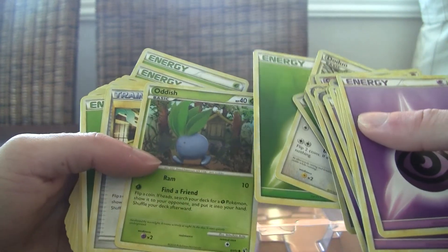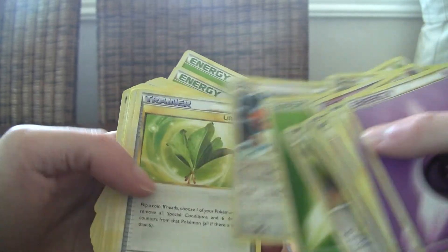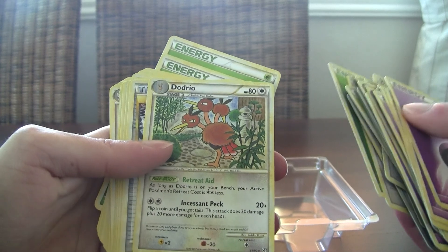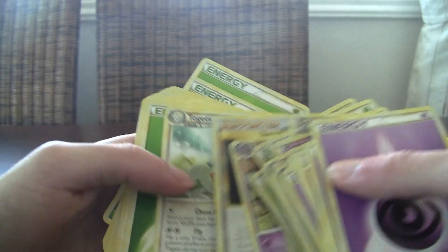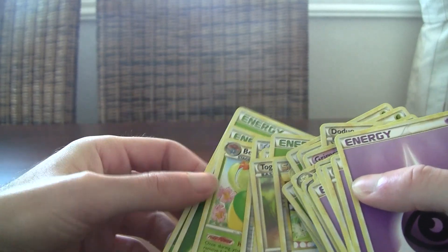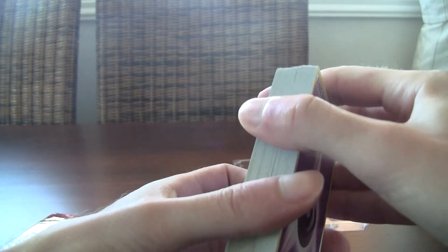Some more grass energies, Togepi, Dodrio — this one is the one that gives you two less retreat on all of your Pokemon as long as it's around. Energy Exchanger, more Muk, Togetic, Grimer, more of the same, and one Bellossom. You guys can see it's not very special, nothing really impressive — I guess for back then maybe it was alright.